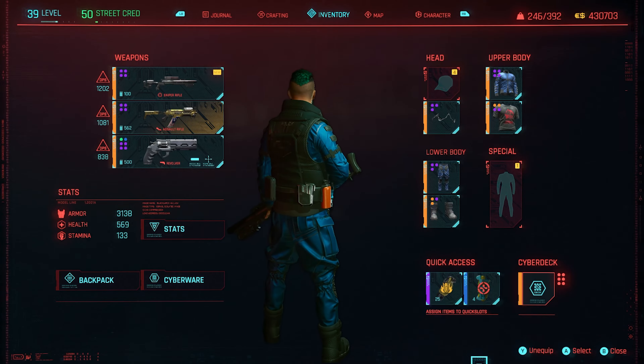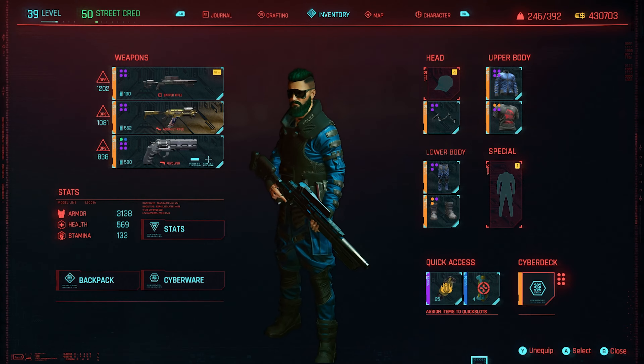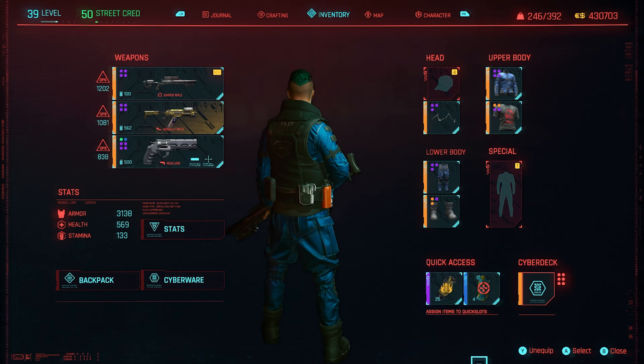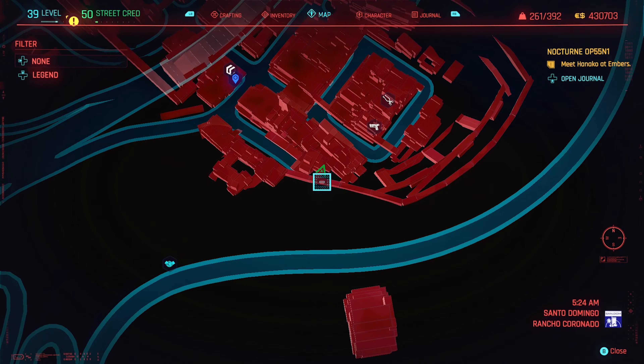Welcome to another Cyberpunk 2077 video. This one is about the badge set, also known as the police set. There are four items that I have got, and there is a fifth I believe — I'll show you that location at the end.